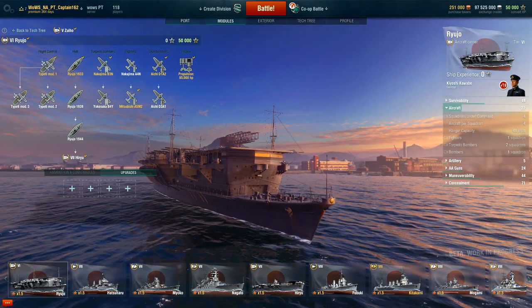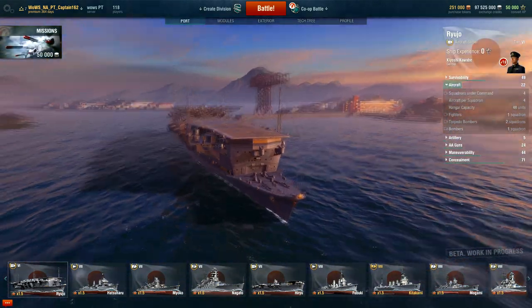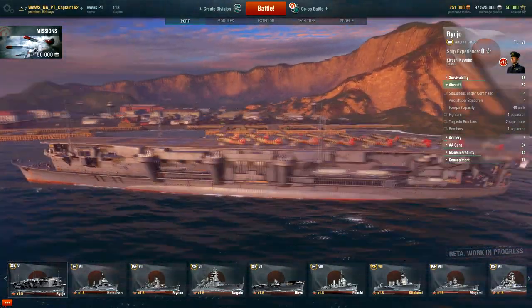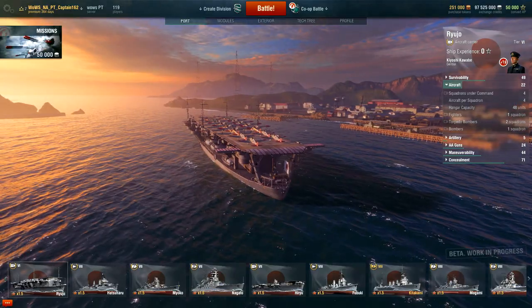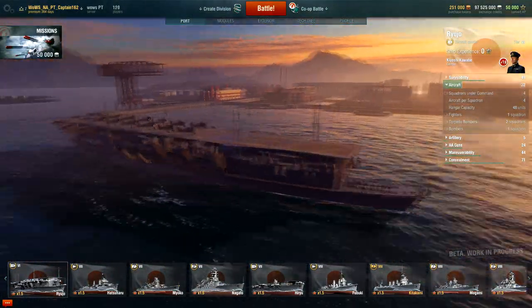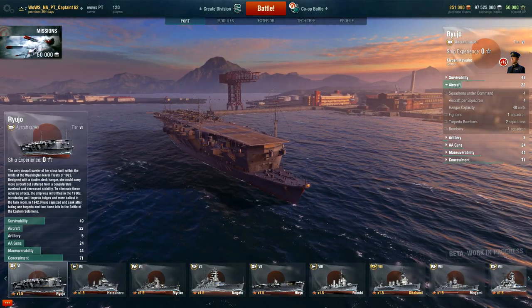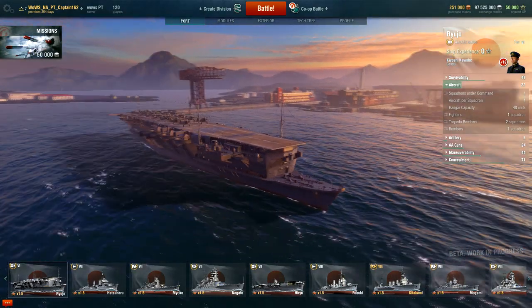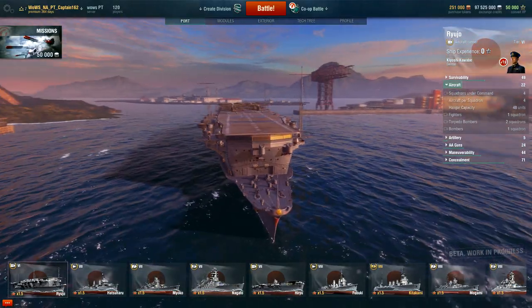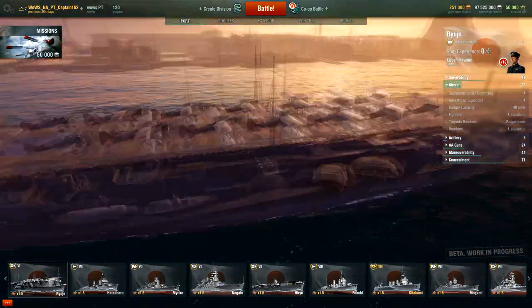Now on to the Ryujo — oh, she is gorgeous! I love the Japanese design on carriers: so efficient, so revolutionary, so powerful for so early in the war. This one was made in 1922. Look at that bridge — she is gorgeous.